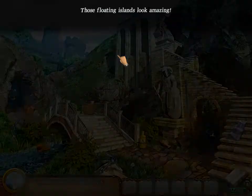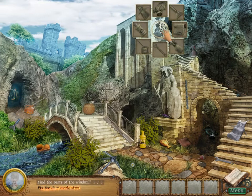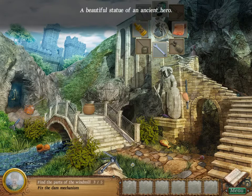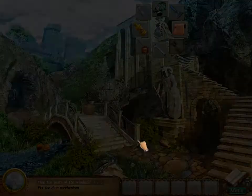Over here — these floating islands look amazing! Fix the dam mechanism. Gas mask, scraper, towel, spray bottle, wrench, kerosene, acid, and apron. Apron. A beautiful statue of an ancient hero. That bridge looks unsteady — I hope it doesn't collapse under my weight. There was a part in there too.